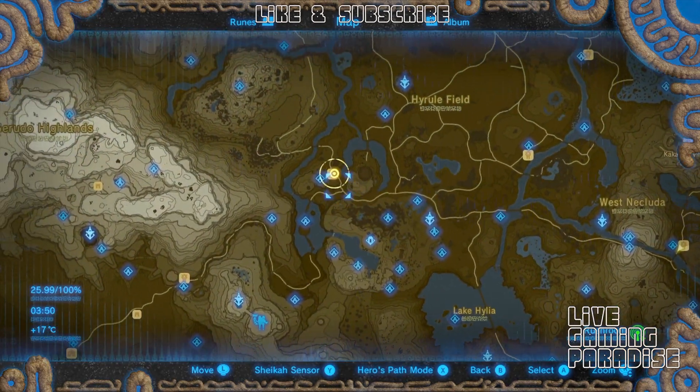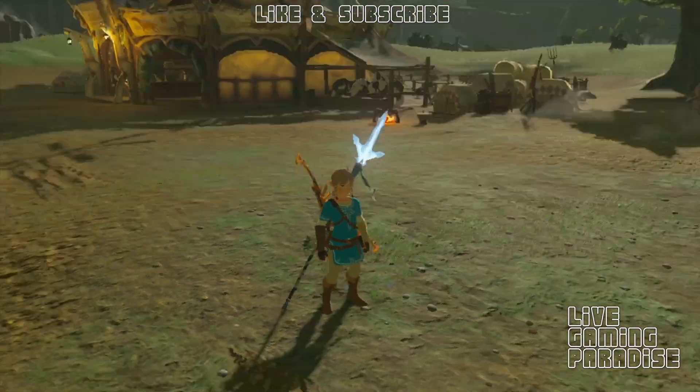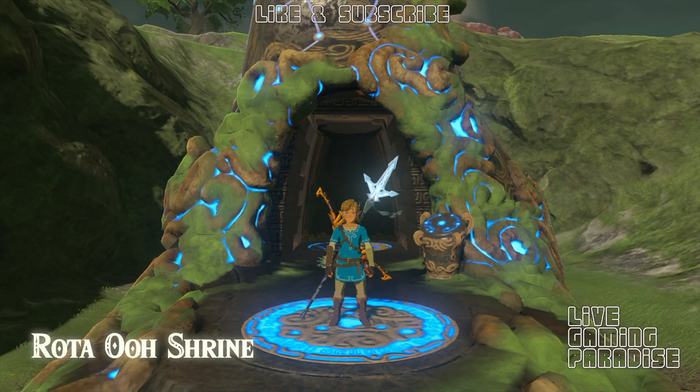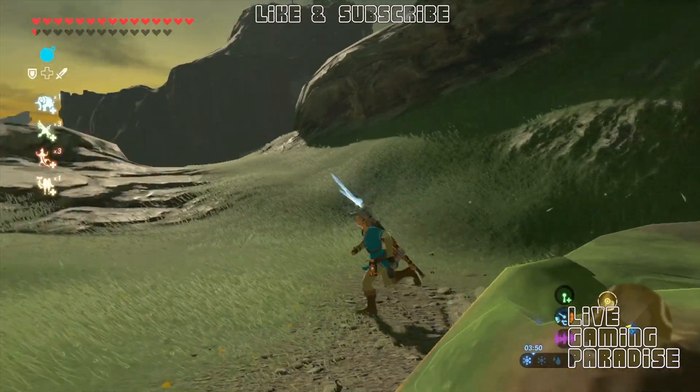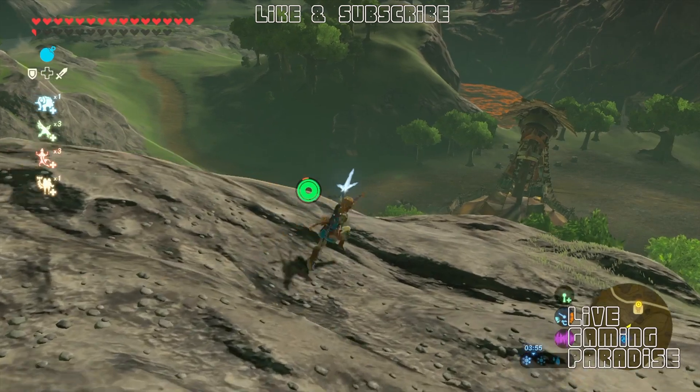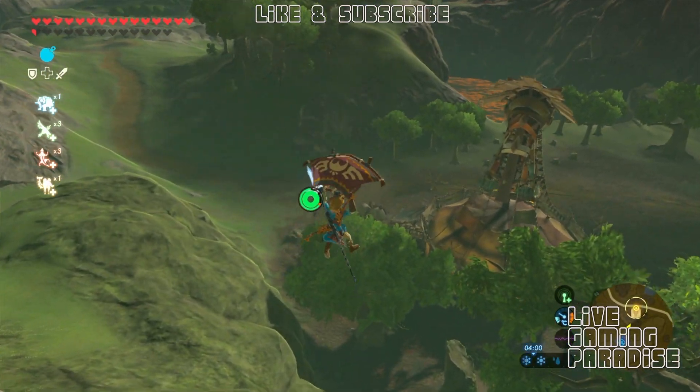Make your way down to the Rota Ho Shrine and go to the stable — that's where you're going to give the meat to the guy. And he will give you, I think, 100 rupees, if I'm not mistaken.